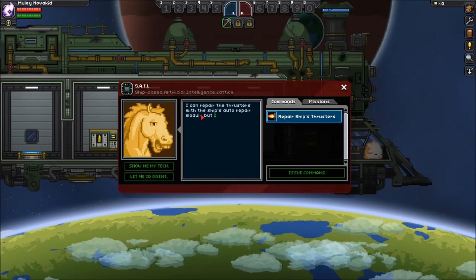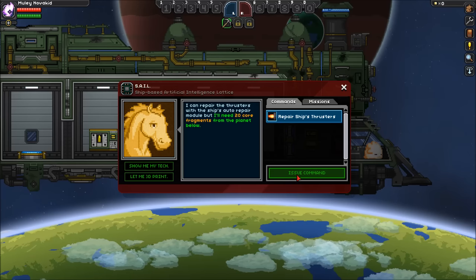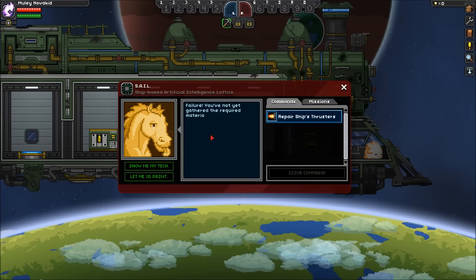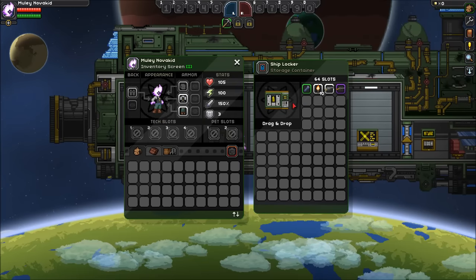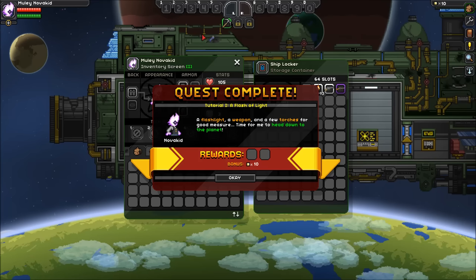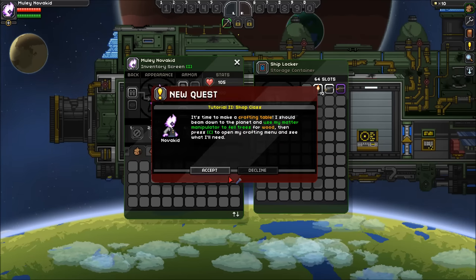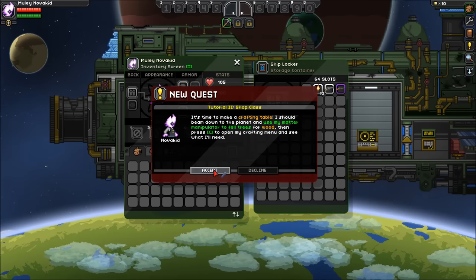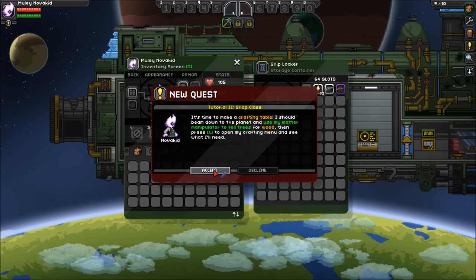We can't repair the thrusters yet — we need 20 core fragments from the planet below. This patch is a lot different than the patches we've had in the past. A flashlight, a weapon, and a few torches for good measure. Time to head down to the planet. It's time to make a crafting table. I should beam down and use my matter manipulator to fell trees for wood, then press C to open my crafting menu.